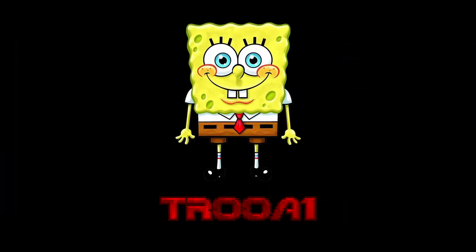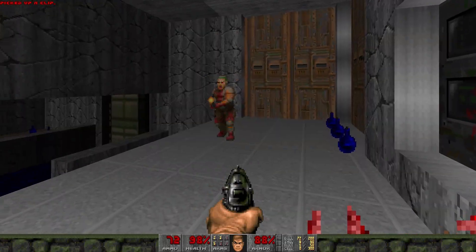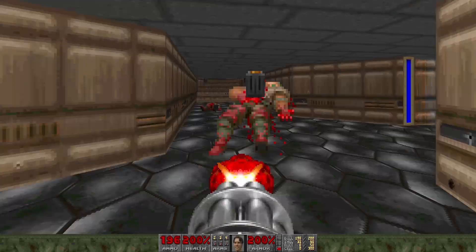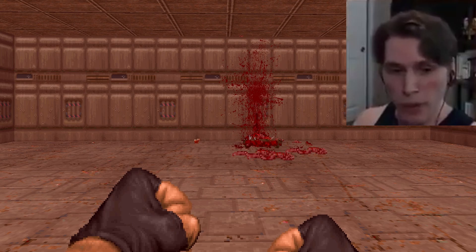But there is one last important thing to know: if you give your image the same name as a pre-existing asset in Doom, your image will override the original image. And that pretty much goes for every graphic in the game — like for example, the Doomguy face graphics. And what that means is, with enough blood, sweat, and tears, and an afternoon to spend, you can make a mistake. Life is pain! I'm killing you. I don't care about anything else. It's horrifying. It's like a nightmare.